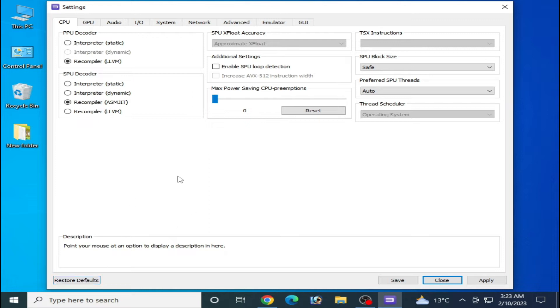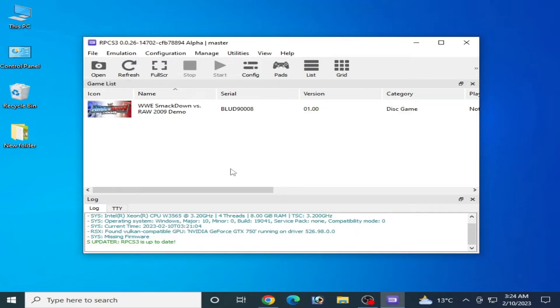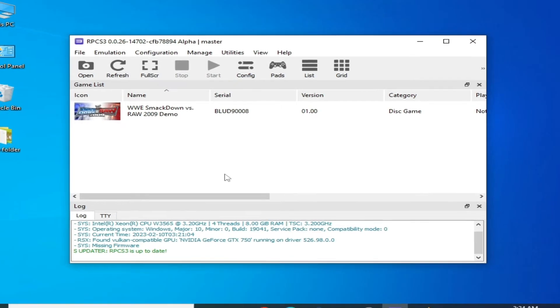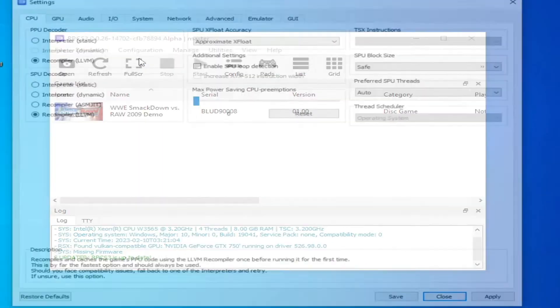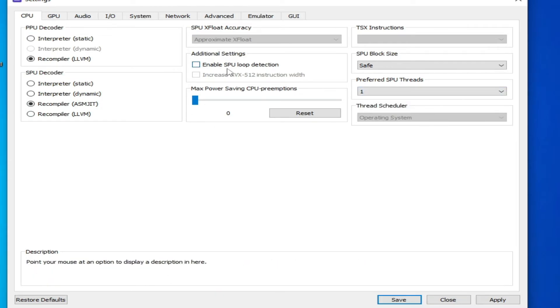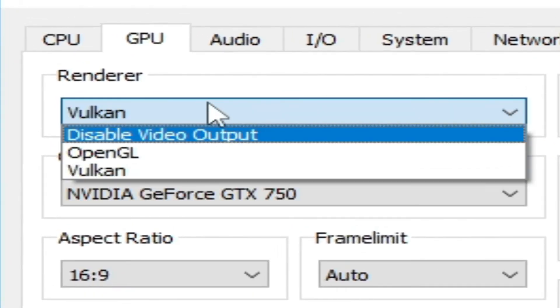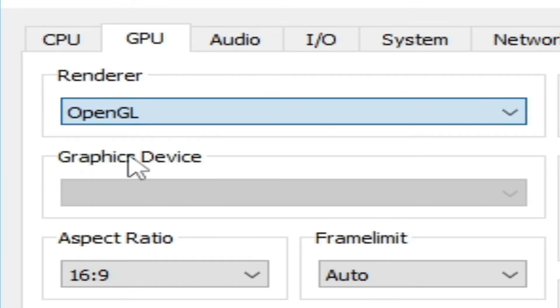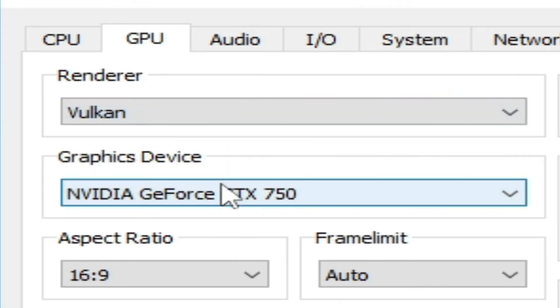Click Apply. For more settings, go to Configuration, then CPU, select the SPU recompiler option, and enable SP loop detection. Then go to GPU and select either Vulkan or OpenGL. Some games work with Vulkan and some with OpenGL, so you can try both, but I recommend Vulkan. I am using an NVIDIA GeForce GTX 750 as my graphics device.